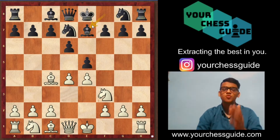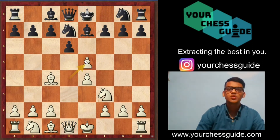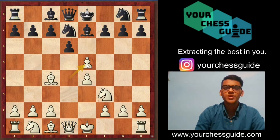Even this move is a blunder, so it's white to play — what should white do? Simply open up its queen: pawn takes pawn. Now white's queen has got access over the d5 square. After pawn takes pawn, black has got two options for recapturing: knight into e5 or pawn into e5. Let's look at both variations.